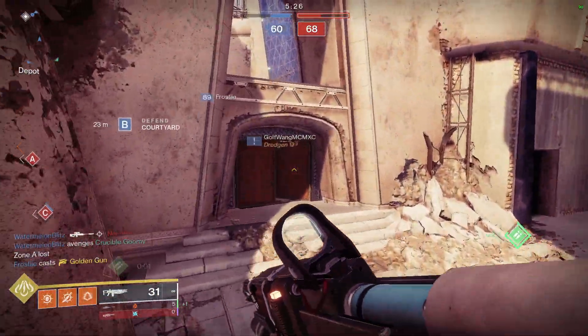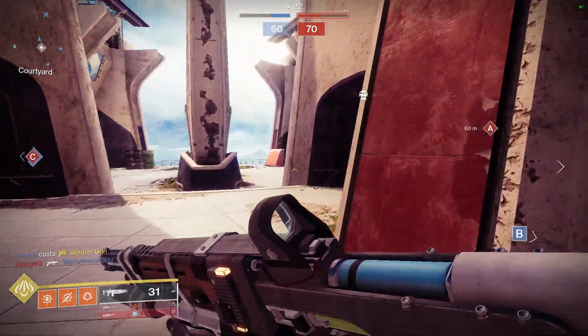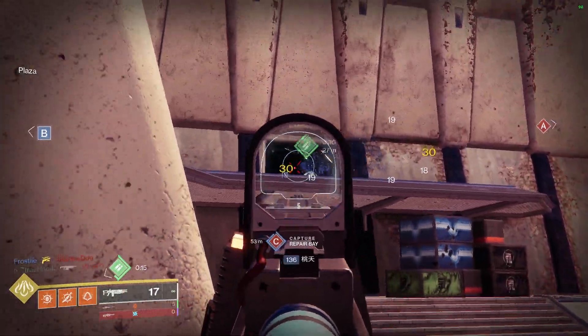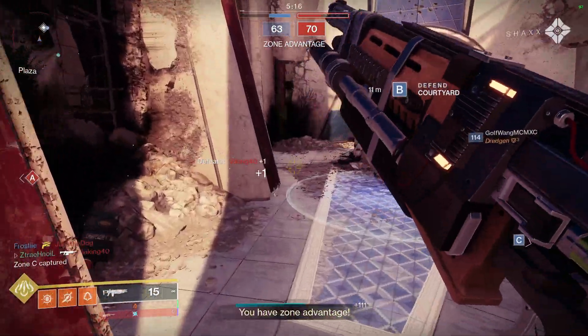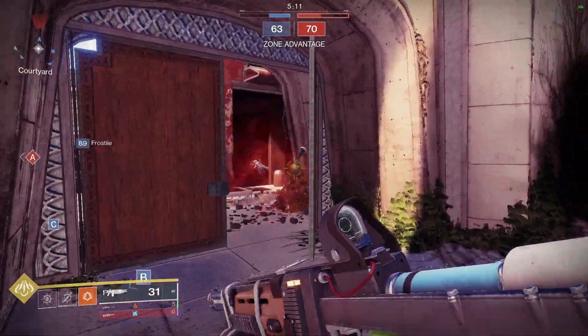Cerberus, when you boil it down, only has a few weaknesses. It's an inherently random weapon, so sometimes you're not going to get the crits that you need and you're going to get an out-of-optimal time to kill. You just kind of have to accept that — you're using a weapon that shoots four shots in a semi-random pattern. It's going to happen. You're going to get hosed.